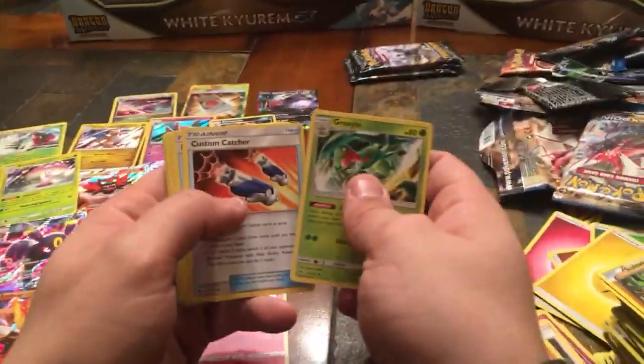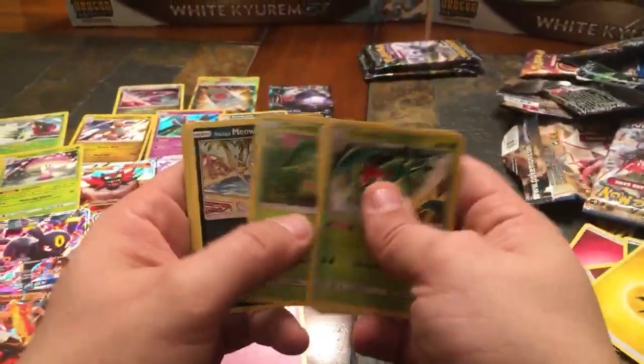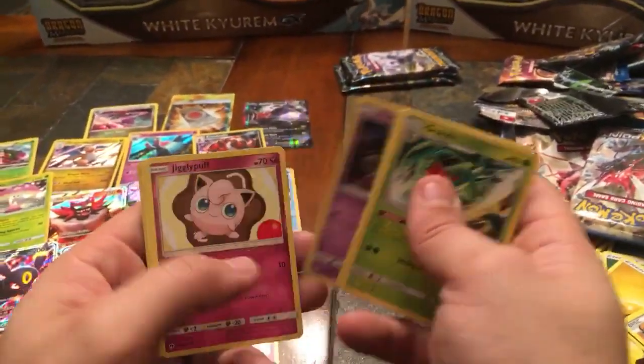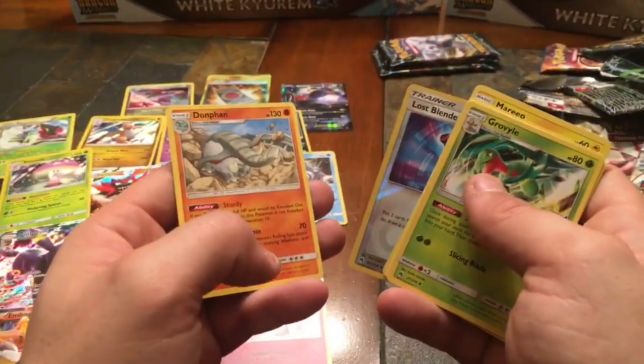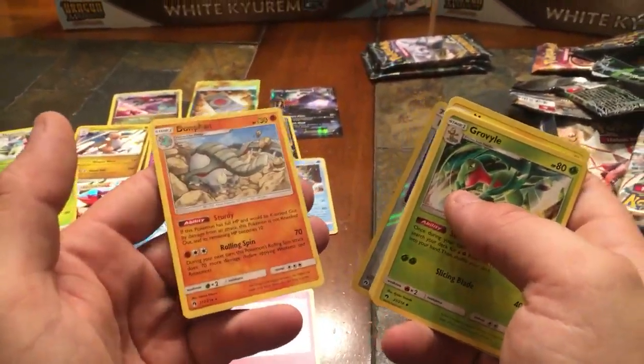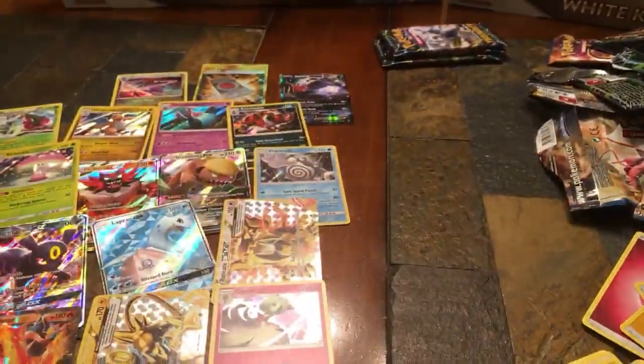Sixth Lost Thunder pack — Grubbin, Custom Catcher, Fairy Charm, Chikorita, Alolan Meowth, Yamask, Jigglypuff, Mareep, Reverse Holo Lost Blender, and a Donphan non-holo. Down to our last three Lost Thunder packs — then we're getting right into the Dragon Majesties.